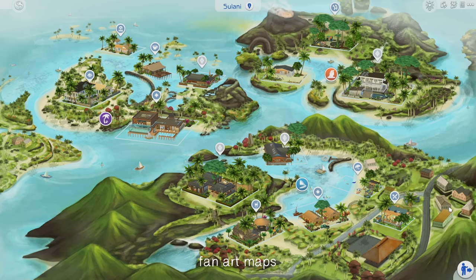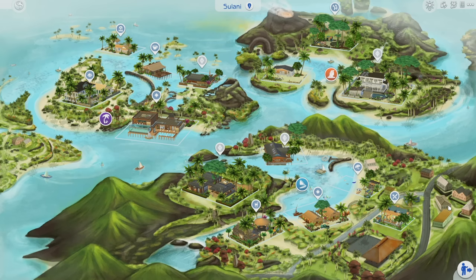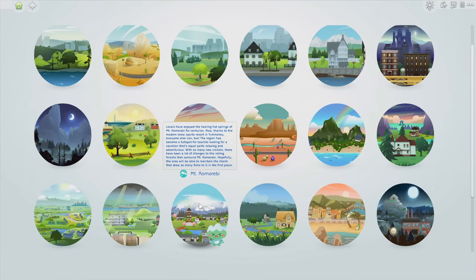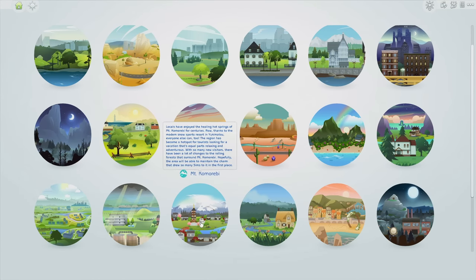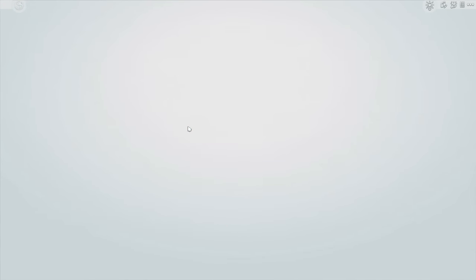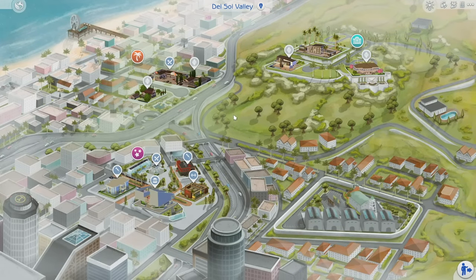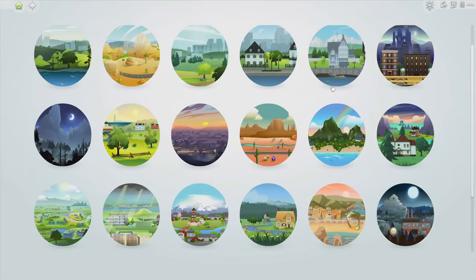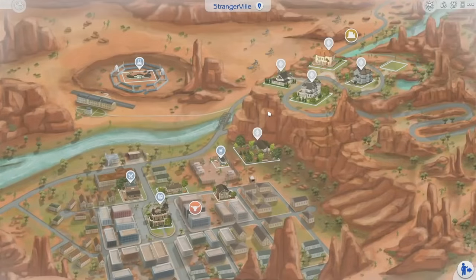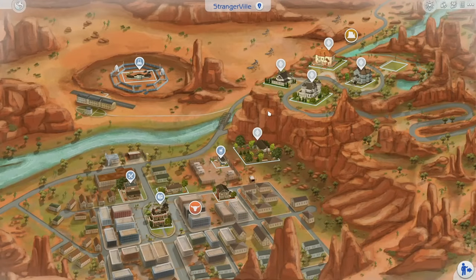The first thing is these fan art maps. My world of Sulani looks completely different than the original game. Willow Creek looks completely different — it looks more detailed, and the way things are placed on the map gives you a better idea of how to place lots. The last world to get a fan art map was Mount Kumarepi, just released not too long ago. I live by these fan art maps — I love the way it makes me feel, like I'm in an alternate universe. StrangerVille looks absolutely gorgeous with this fan art map; it really brings it alive.